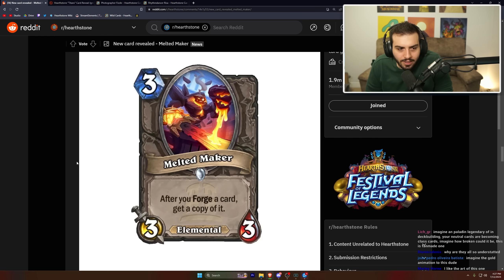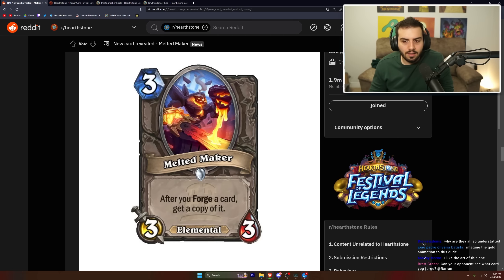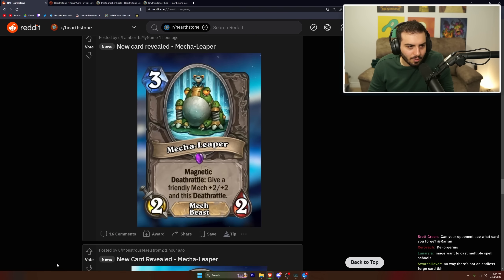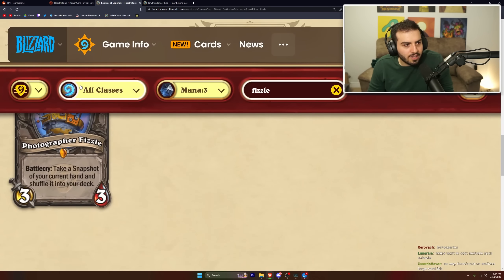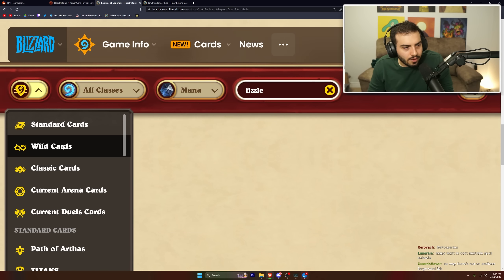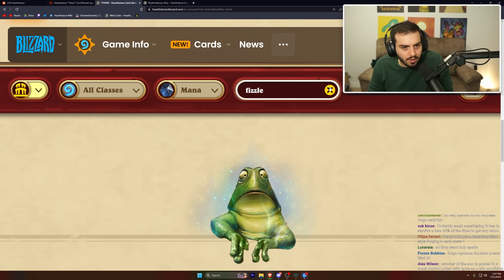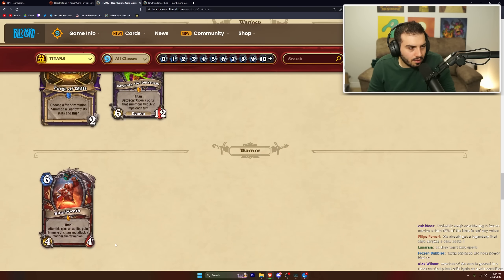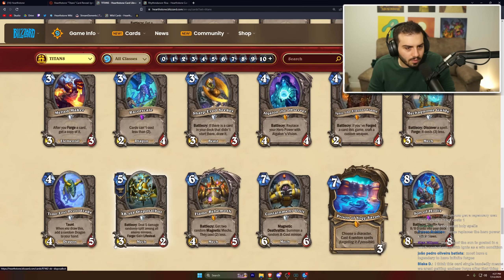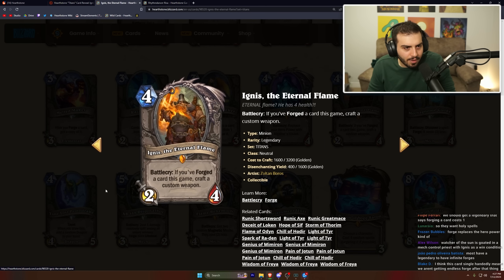The golden animation on this card is gonna be great. Can you see what your opponent forged? I don't think so — you can see what they tradeable, but probably not forge. If there's no endless-forge card printed, that's super weird. Overall though, this expansion looks really interesting — so many unique cards and a bunch of wild stuff. I'm pretty excited.